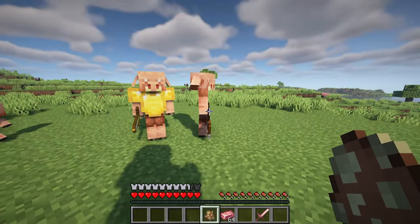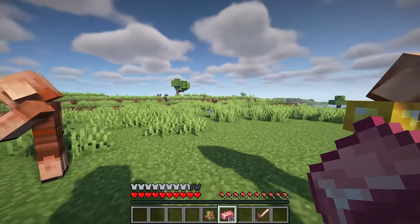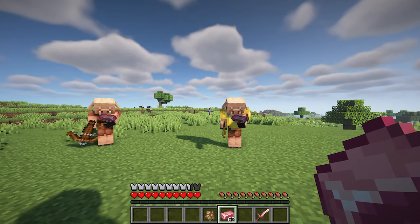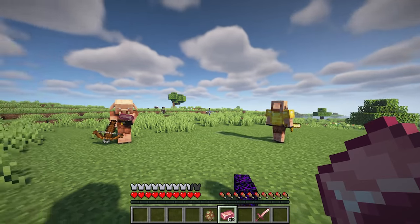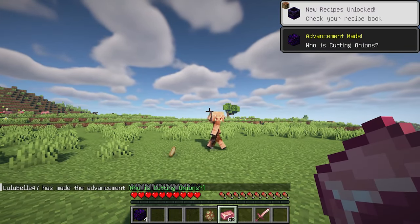Furthermore, they offer durability and defense greater than that of iron. A particularly advantageous aspect of rose gold armor is its ability to pacify piglins. Wearing any piece of this armor set prevents piglins from attacking the player, allowing for safer interactions within the Nether.